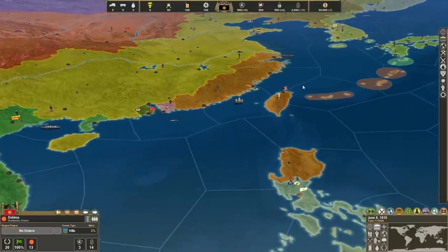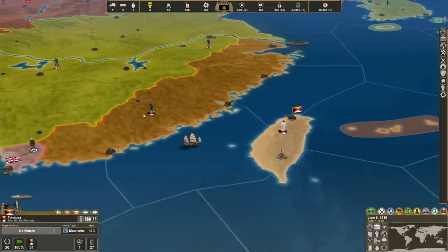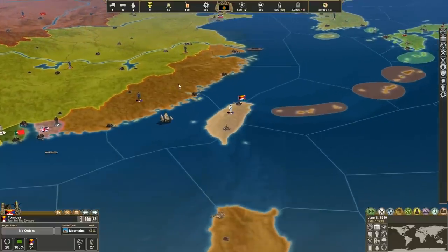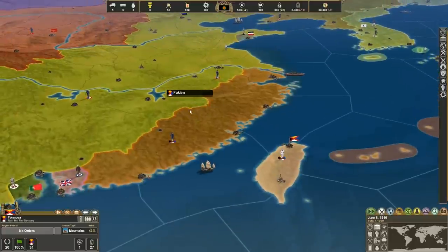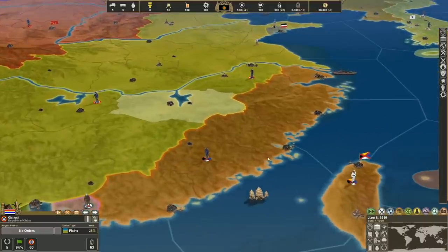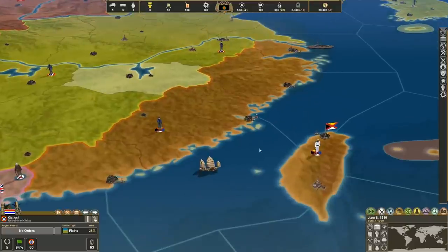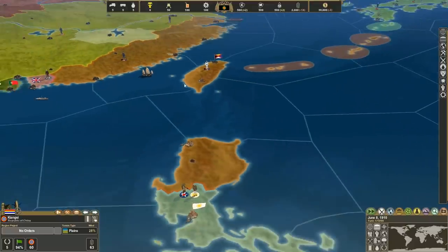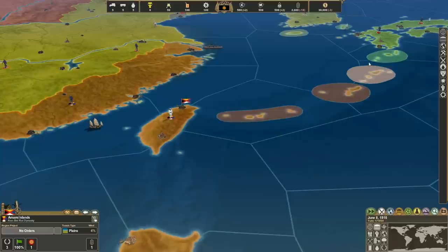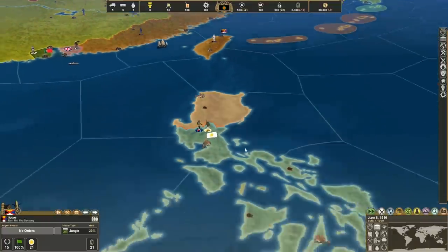There are two more countries that have been added into this region. The Ren Bairui Dynasty — essentially this is a group based out of Taiwan, Formosa more specifically, who has imperialist ambitions. They want to pretty much put the empire back together, reunite China back under the banner of a new emperor, being the Ren Bairui Dynasty. As you can see, they've made gains up these islands against the Japanese all the way up to the Amami Islands, and they own territories in actual mainland China as well as the north part of the Philippines.